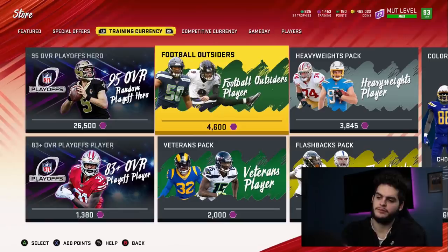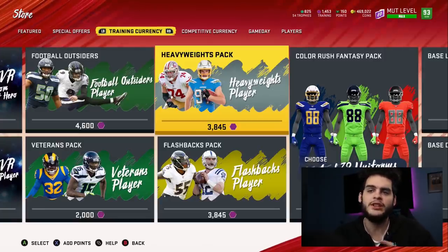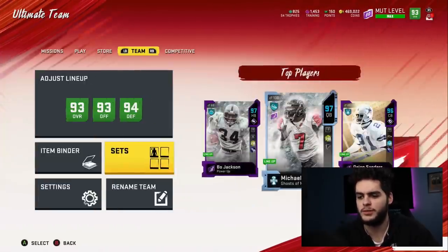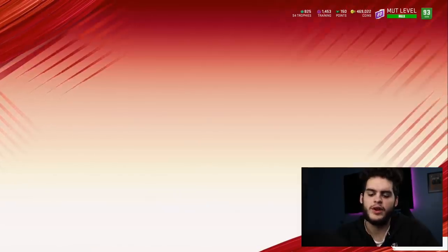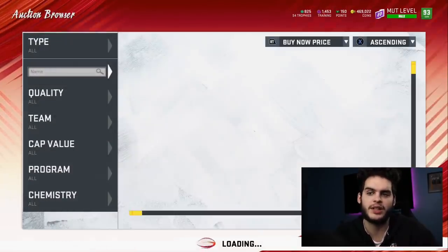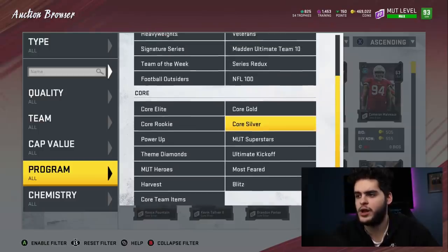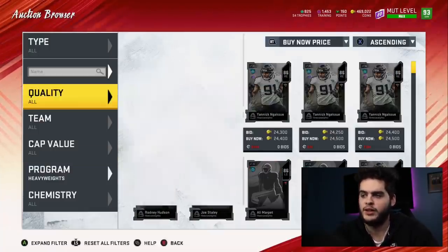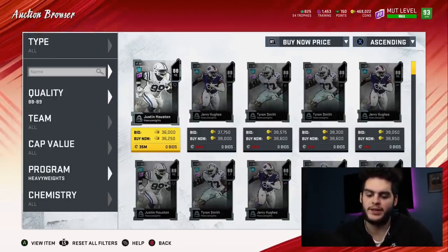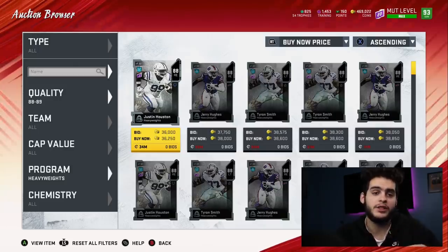If you're feeling really risky you could do the 83-pluses, but I don't recommend that. With heavyweight packs — let's say you open up about four. If you get pulls of 89s or above, you're set. If you get 88s it's going to be a little different but we'll work with it. The 88s to 89s start at about 36,000 coins. So worst case scenario, you pull four 88s — those all convert for about 33k after reduction, times 4 is about 132,000 coins, plus you have some trading left over.